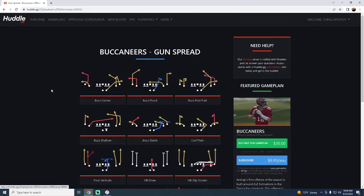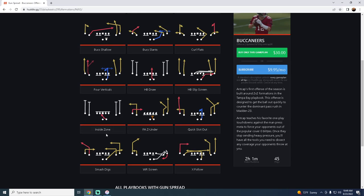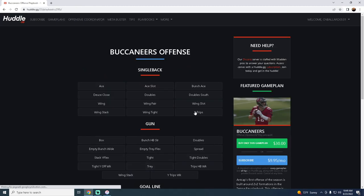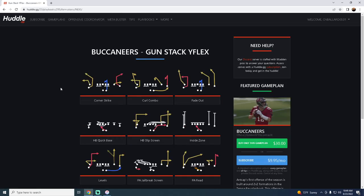The Gun Spread from the Buccaneers playbook is actually really good. I ran this a lot in the beta and had a lot of success using plays like Bucks Corner, Flood, Post Trail. It has a great inside zone, and the Smash Digs corner out is really good this year for beating man-to-man. You also have a nice zone beater and Quick Slot Out — a lot you can do with the Buccaneers Gun Spread.